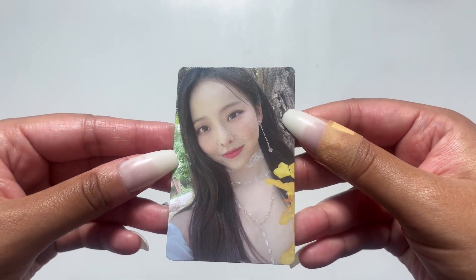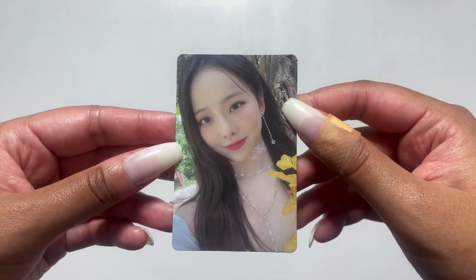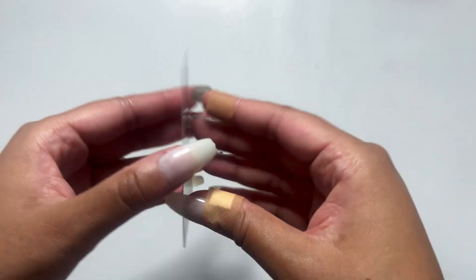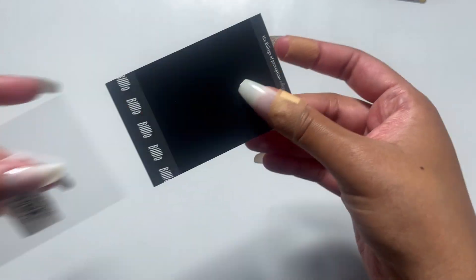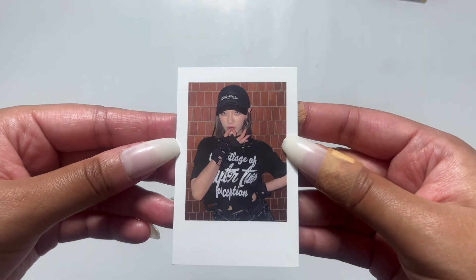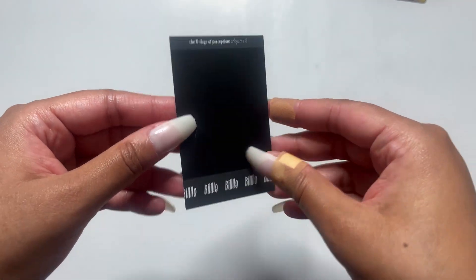This was the last VV card I needed for Flip That — yay! For some reason this card was so hard to find, but they had it on Pokemarket. She is so gorgeous. And I think this is the last card I needed for Village of Perception Chapter 2. Yes, this Moonsua Polaroid was the last one that I needed. So Village of Perception Chapter 2 is done, done, done.